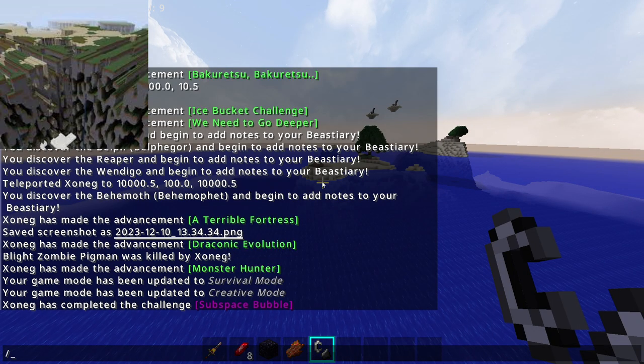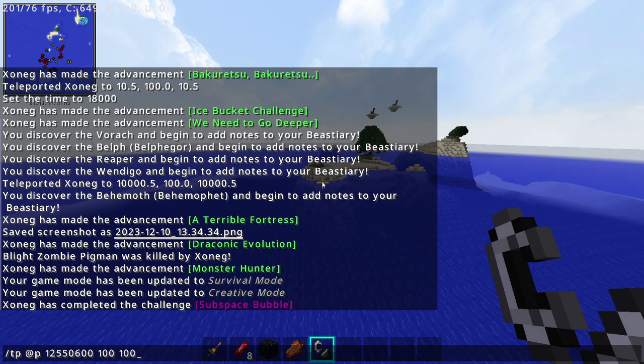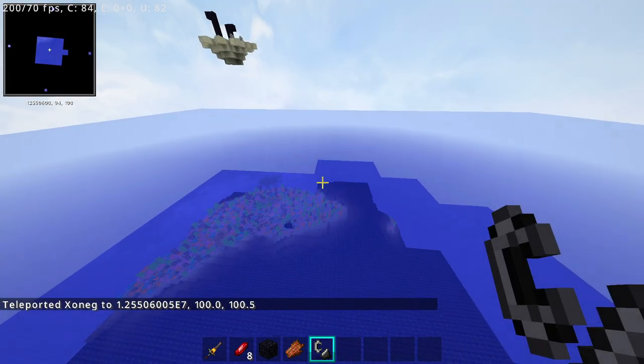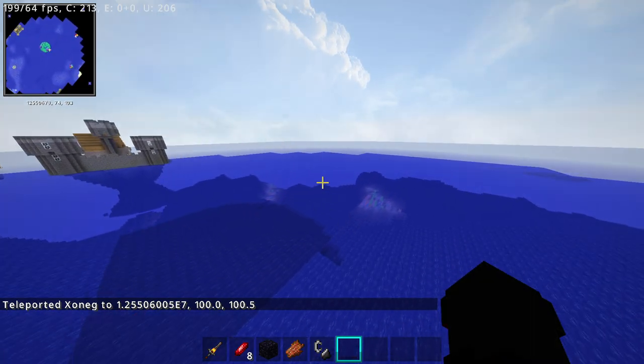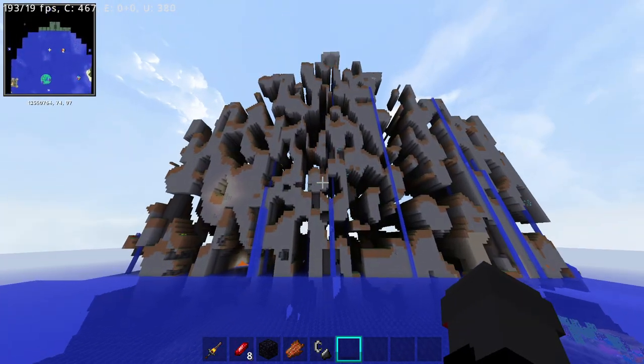Next up we have the Fairlands mod. Have you ever wondered how this experience would feel? Simply amazing, right? Now you don't need to switch between versions of 1.20 and beta to see them. In this modpack you can see them in creative or any world you like. You are going to encounter them about 12,560,000 blocks away from spawn on X and Z.